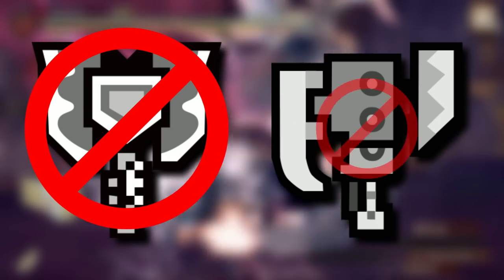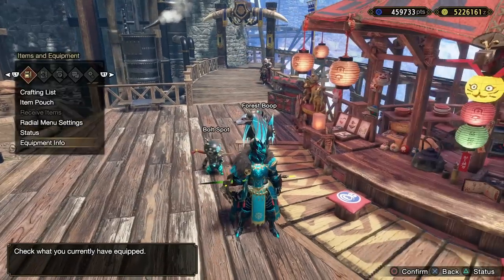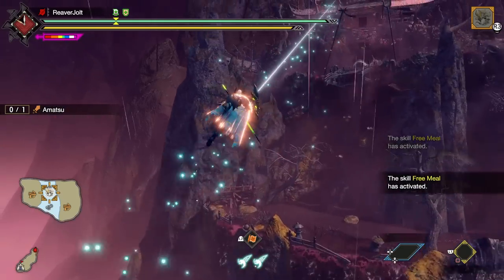I couldn't use the charge blade, I couldn't use the switch axe either, because both of them have long reach. So I decided to go with the sword and shield because it has a shorter range, and I can stay under the monster fairly often. With this in mind, I readied my gear and went after Amatsu.